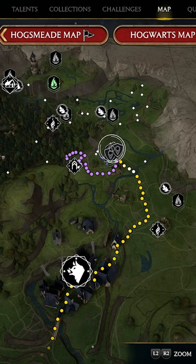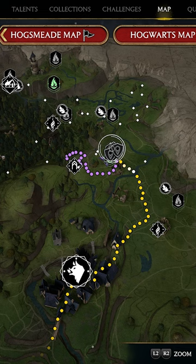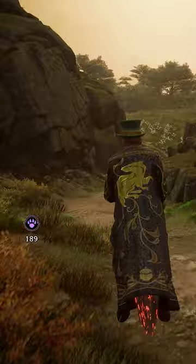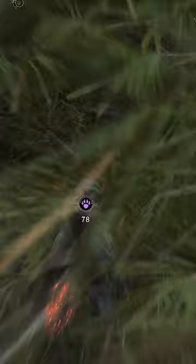Once you unlock the Vivarium, you're going to want to go north of Hogsmeade to Upper Hogsfield. There's going to be a fast travel point that you can unlock right here. And then from this location, we're just going to hop on our broom and go right down this path. You can use the Revelio to actually reveal the spot where the unicorn is — it's going to be right down in these woods.